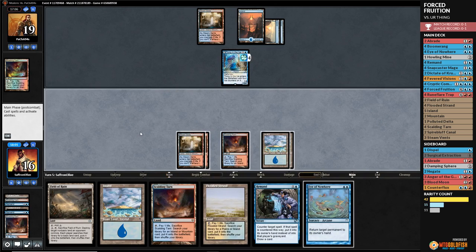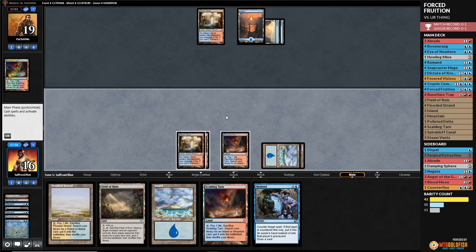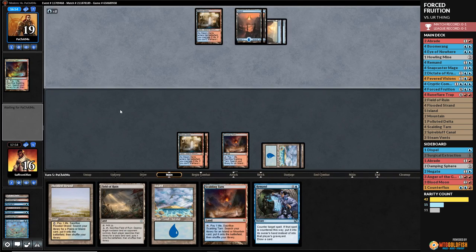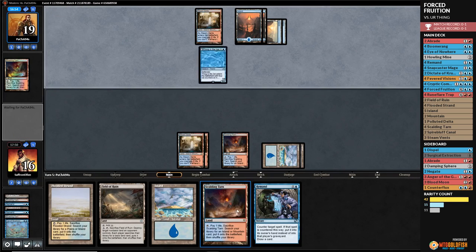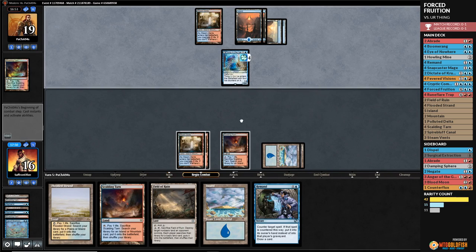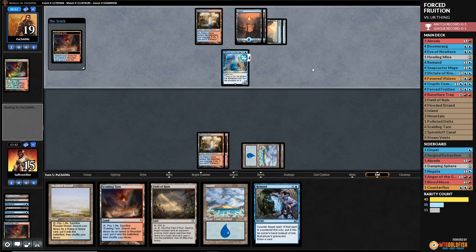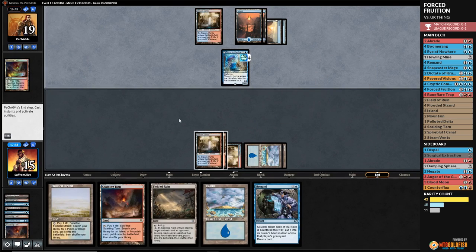We actually just bounce the Thing in the Ice. We untap — holy lands. One through fourteen of our twenty-three lands are out of our deck. That's a record-setting amount. Crack another Scalding Tarn — we're going to be running out of lands to fetch. Steam Vents tapped, untap, and we have Forced Fruition but can't play it at the moment.